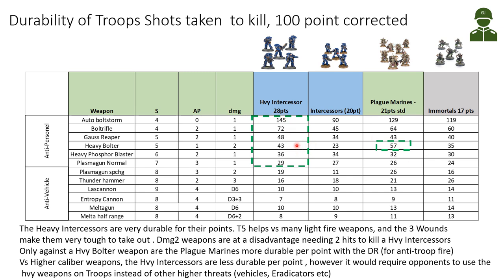Against very high-damage vehicle-type weapons such as melta guns, meltas, entropy cannons, and lascannons, the Heavy Intercessors are naturally less durable. However, it requires the opponent to use these weapons against troops rather than higher-value threats like vehicles and Eradicators. Overall the Heavy Intercessors are a tough troop requiring a lot of wounds to remove with normal fire, and more durable than other troops of comparable cost.